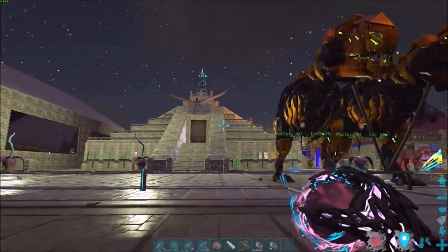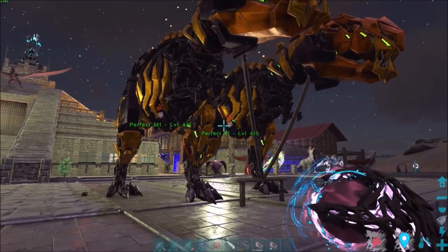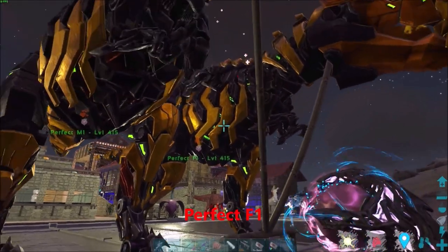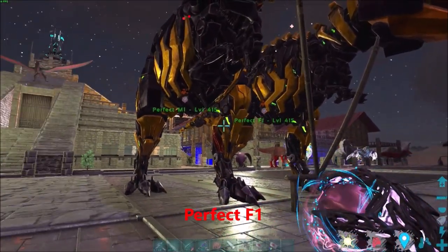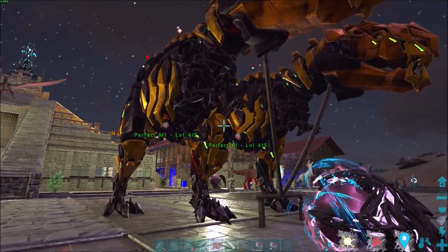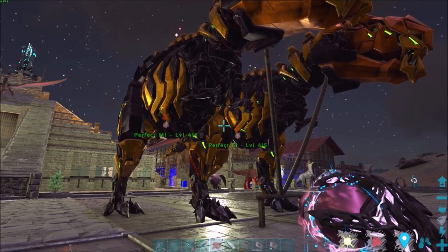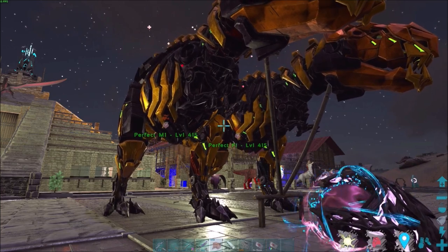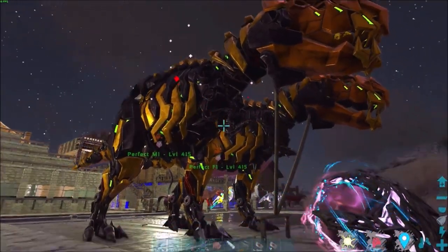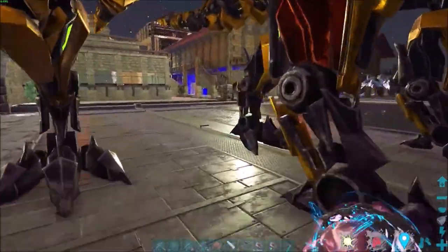Both babies are now grown adults at level 415. I've named the male 'Perfect M1' and the female 'Perfect F2' and they're mating right now. The goal is to breed these two together until we have two perfect males and 10 perfect females — all level 415, completely identical stats. Colors don't matter at this point. Personally I keep one male breeder, one backup male, and 10 females to breed with.